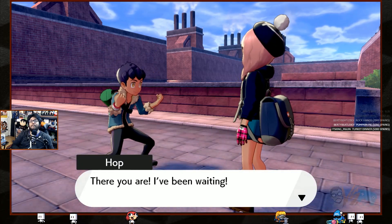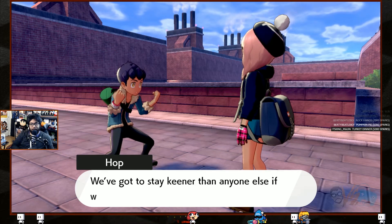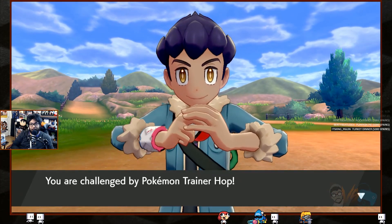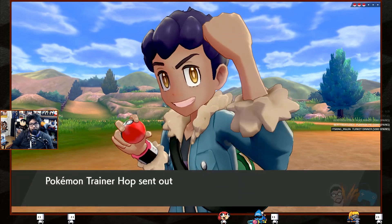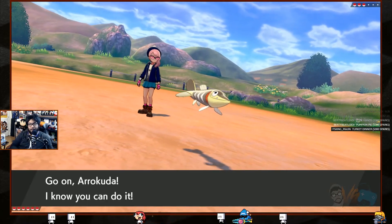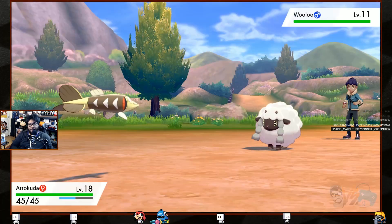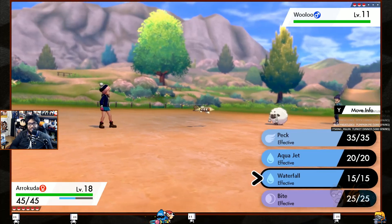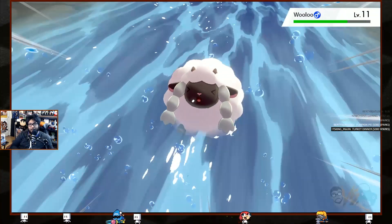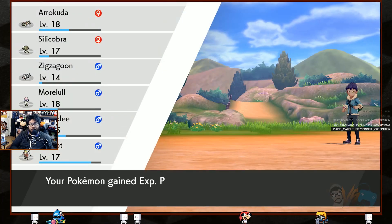Hop wants a battle — let's do it! His team has three Pokémon: Wooloo, Grookie, and someone else. Waterfall wrecks Wooloo in one shot. Now he's sending in Grookie — we're gonna swap out. Arrokuda is getting too strong; he might level up. We'll recruit him to the PC for now.